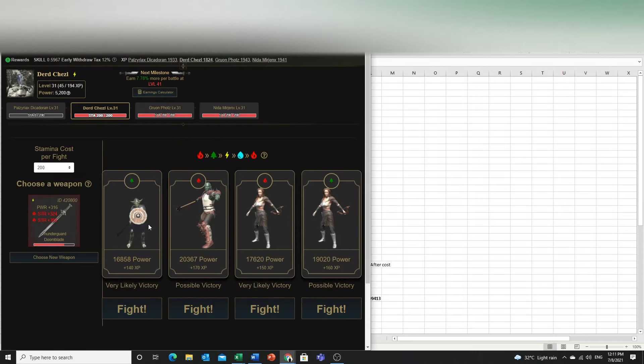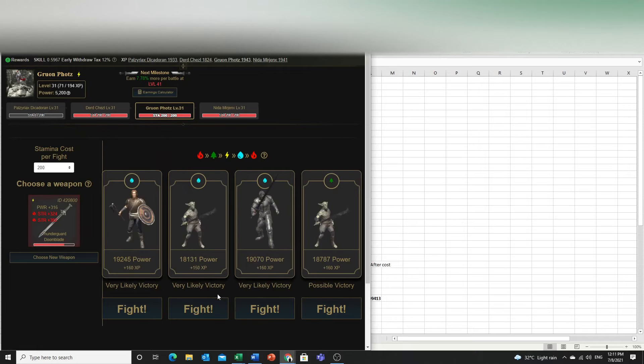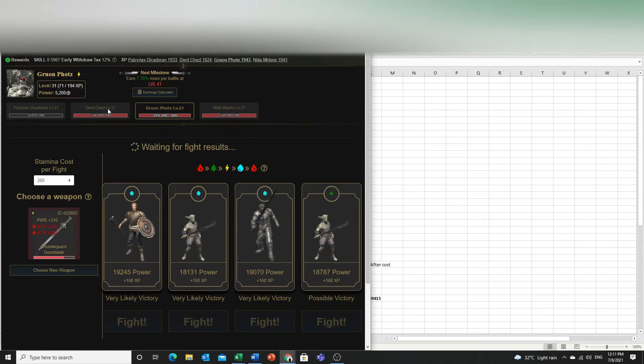The problem is when I go to the second character's page, there's no good match for me. The third character also doesn't get a good match, but is at 200 stamina. If you're at 200 stamina with no good match, that's very wasteful because stamina won't continue gaining after 200.